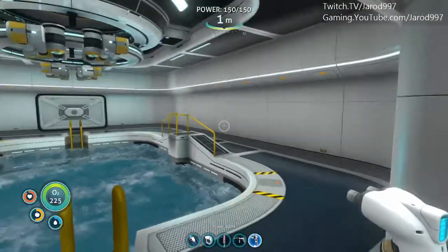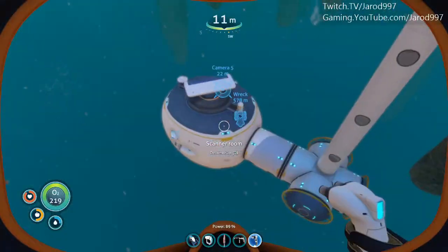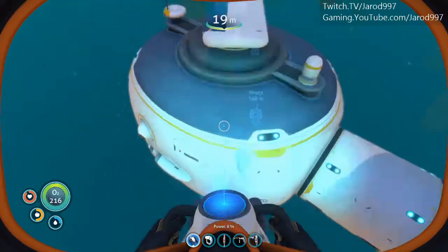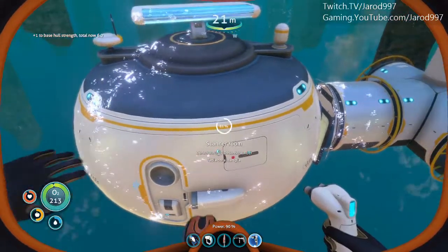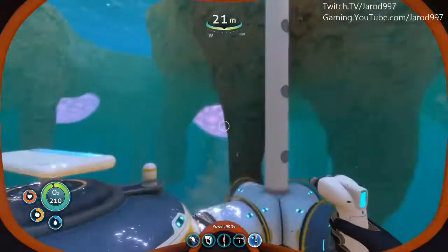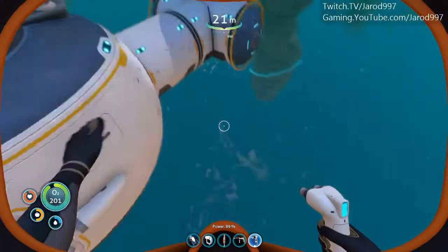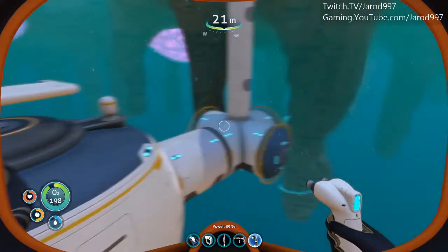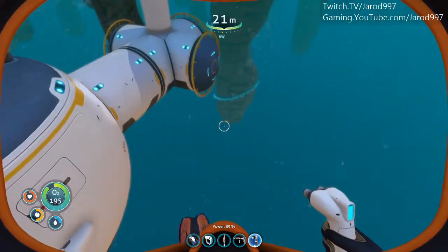The farther down you go in the water, the more it affects your base rating. So as we're swimming down here to the scanner room, we can deconstruct the scanner room, and you can see how it does affect the overall integrity rating of the base below the water. This will change the deeper you go — there's a depth multiplier that gets applied to each individual item that you build under the water.